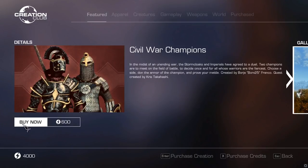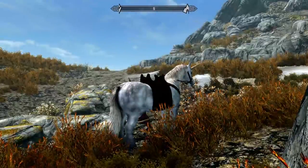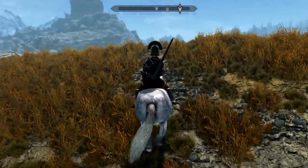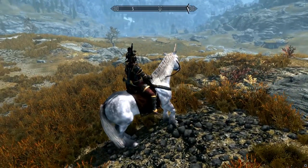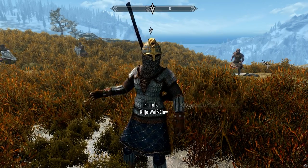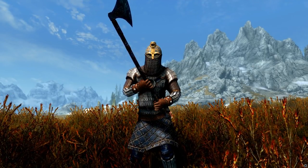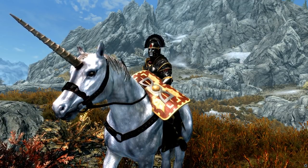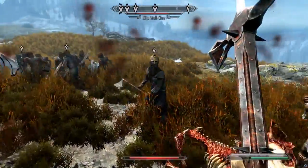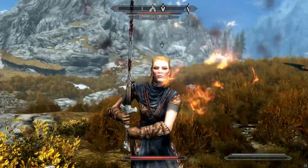Before I did that, there was actually one other new release getting a lot of pretty good reviews, so I wanted to try it out first — a new weapon and armor set. The Civil War Champion set was 600 points, roughly $6, so it's a little pricey. But basically, depending on which faction you sided with, you participate in a duel between the Stormcloaks and the Imperials. It's a pretty cool grudge match, and in the end you get two sets of armor as well as two weapons. Each of these are extremely high quality and looks really cool. You're going to see me using this throughout the rest of this video. At $6 it's a little steep, but it's definitely not a total rip-off.